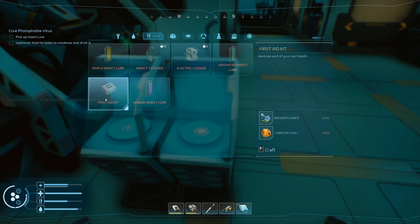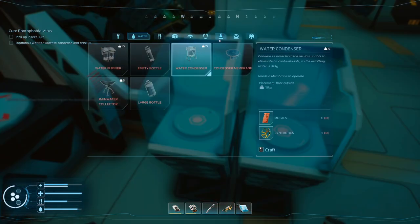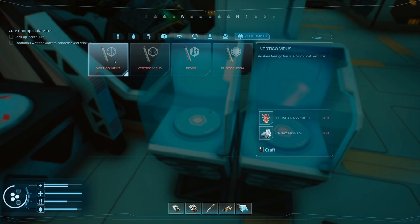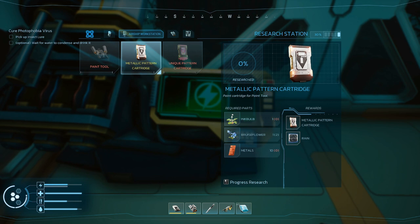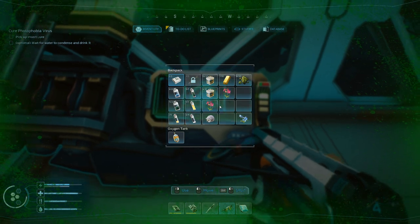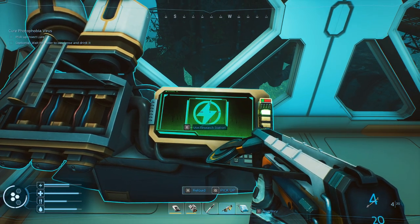Where is first aid in this? I guess it's food. Chili lobsters - we have a lot of first aid so that's not necessary. Bruise flowers are not used in anything else. If I get more ink bulbs I get this guy done. I have 17 hours left.